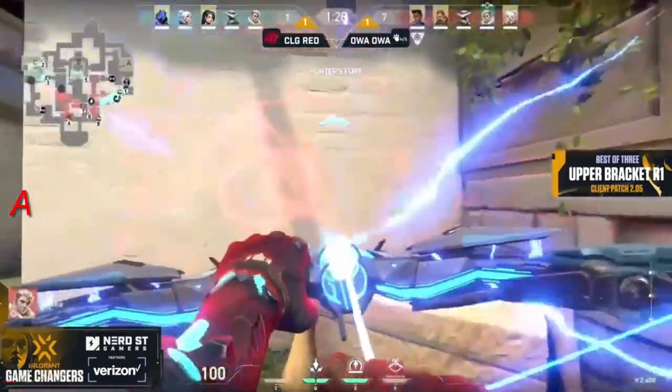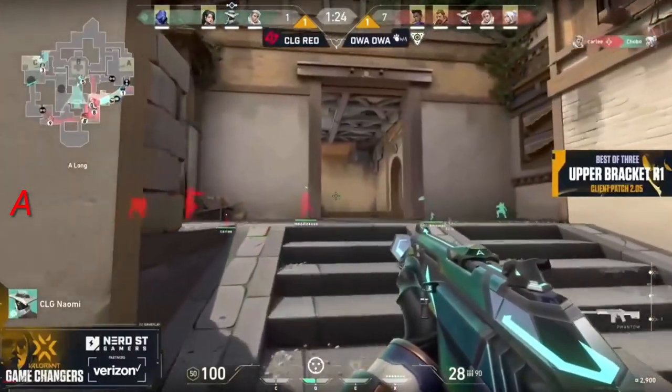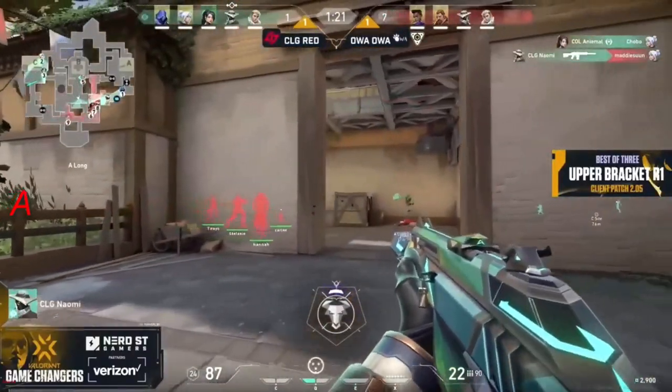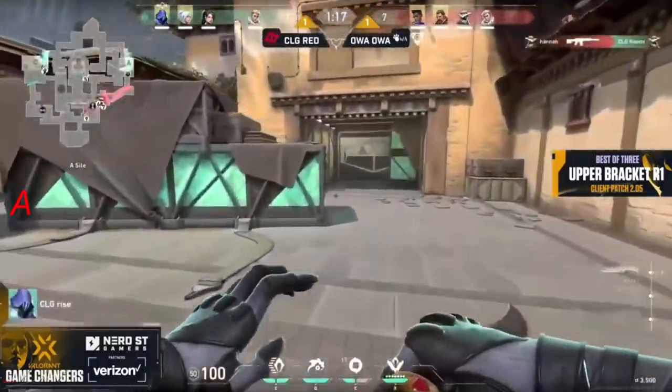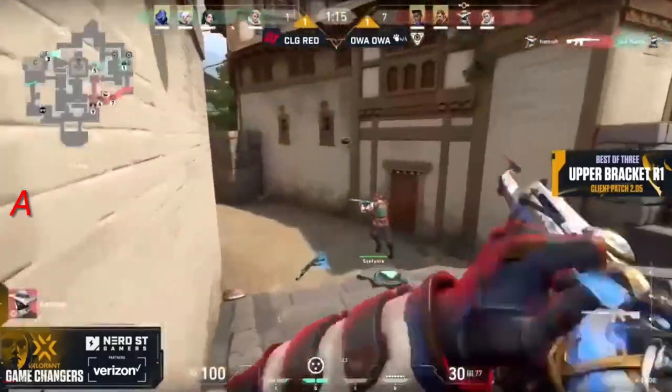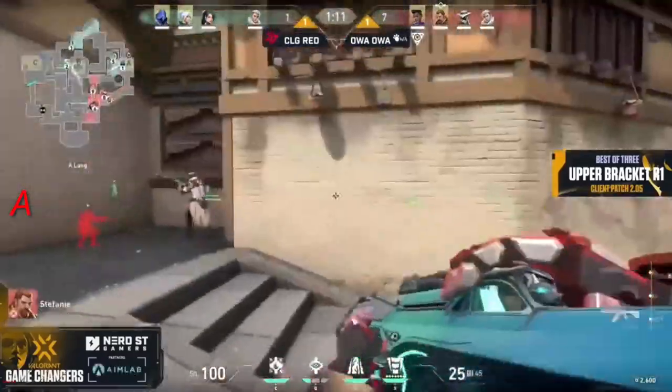I always talk about momentum — you've got four or five, you could run away with this, but the momentum could fall back in favor of the other side too and really tie things up. So far it has been even. We have a res from an early drop, an early push as well, but it's still going to be an even situation right now for an A site attempt for OA OA.